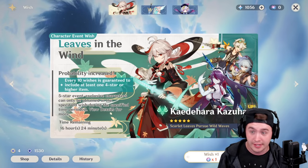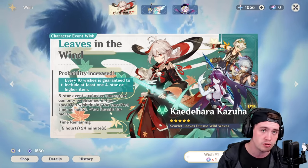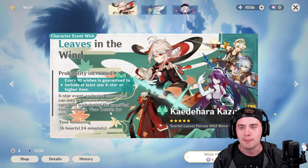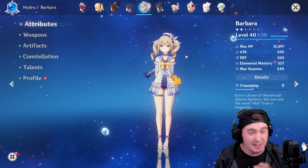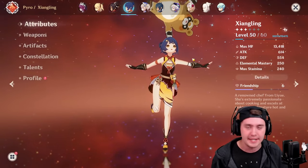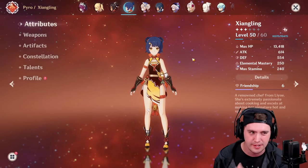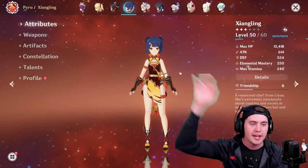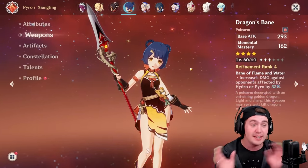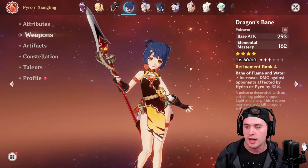Once you've leveled them up, consider getting some support characters, but even with just one character with a four-star weapon leveled up, you can start pushing through content pretty easily. You can get a free healer named Barbara at AR18. Also, Xiangling is one of the best characters in the game and you can get her super early. All you have to do is beat floor 3-3 of the Spiral Abyss. She can be a main DPS doing physical damage with a crafted weapon called the Crescent Pike, or an insanely good support character that makes your team hit really hard with pyro damage. She is godly and she is free.